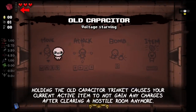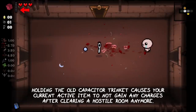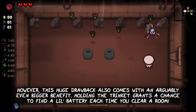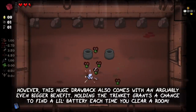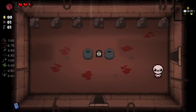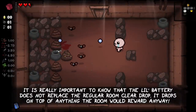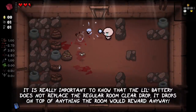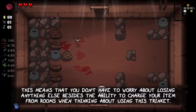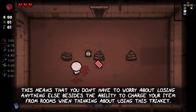Holding the Old Capacitive Trinket causes your current active item to not gain any charges after clearing a hostile room. However, this huge drawback also comes with an arguably even bigger benefit: holding the trinket grants a chance to find a little battery each time you clear a room. It is really important to know that the little battery does not replace the regular room clear drop — it drops on top of anything that the room would reward you anyway. This basically means that you don't have to worry about losing anything else besides the ability to charge your active item from rooms when thinking about using this trinket.